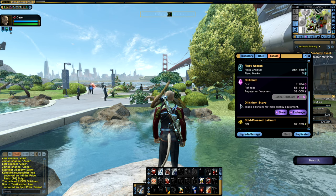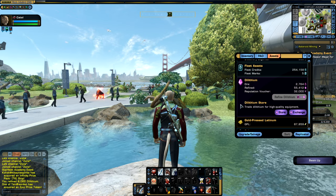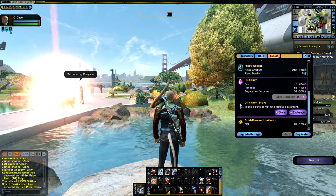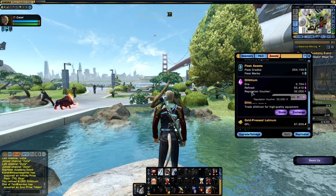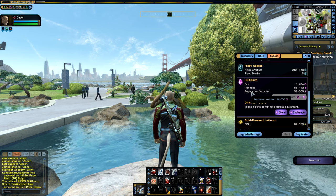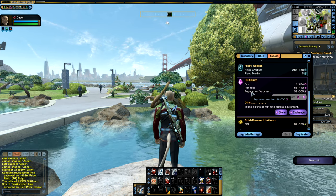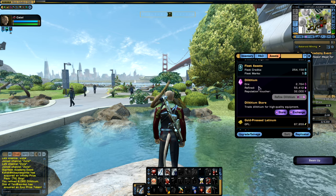Your character also has dilithium vouchers, which are a unique aspect of the dilithium system. These vouchers do not actually need refinement in any way — they are given out as part of events, projects, or other rewards and are keyed to a particular system, such as the fleet system or the reputation system. As reputation vouchers, they can only be utilized for purchasing equipment and gear from various reputation systems such as the Omega Task Force or the 8472 Counter Command. They cannot be used for purchasing gear or hangar pets overall.